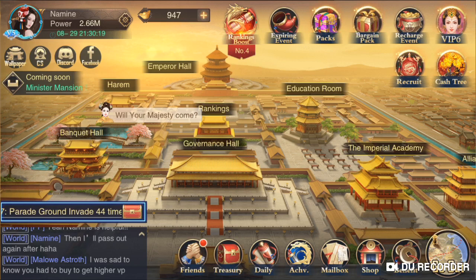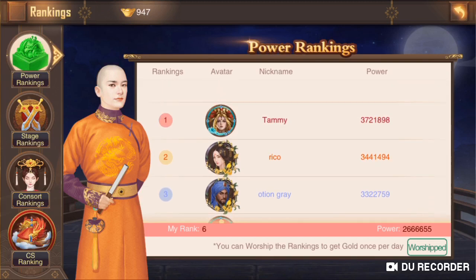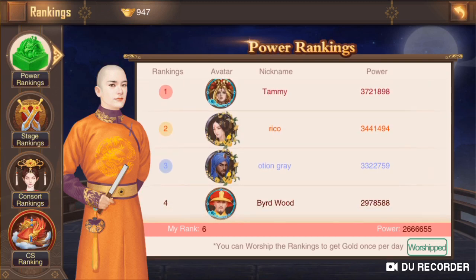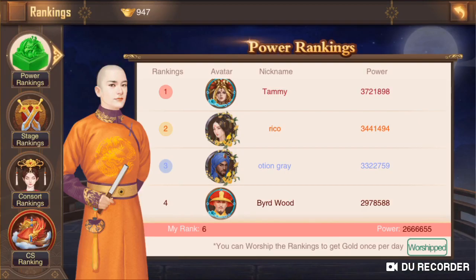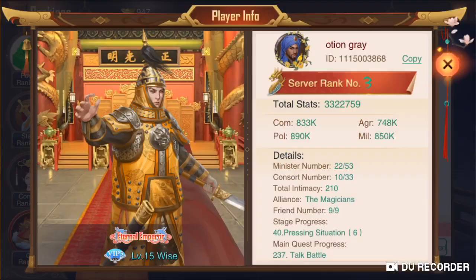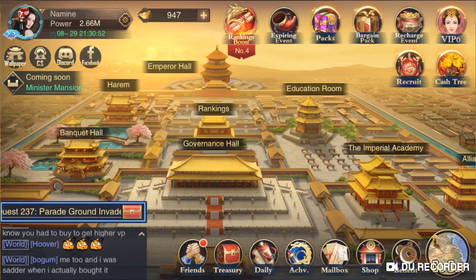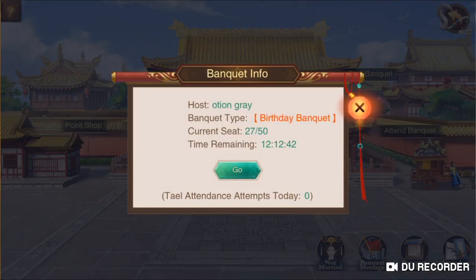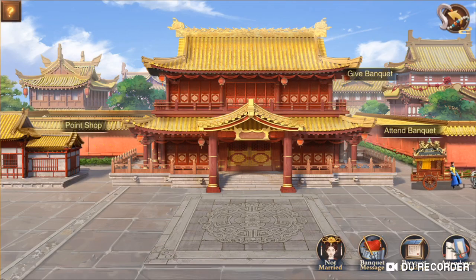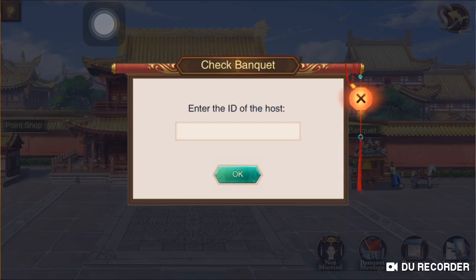Instead of posting a banquet ID or advertising someone else's ID in chat, it's better to tell them the person's ranking. For example, I'm advertising Ocean's banquet because he just won Eternal Emperor and is throwing a feast. Tell people to go to Power Ranking, find his ID at rank three, copy it, then go to the Banquet Hall, select Direct Banquet, and paste the ID there — because some players don't know how to find someone's ID.